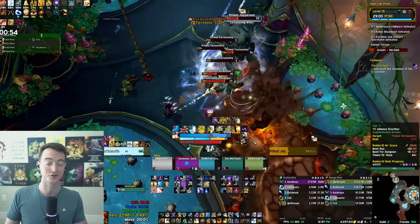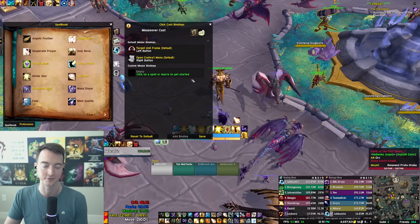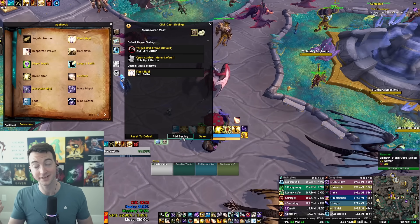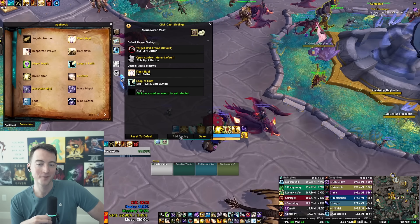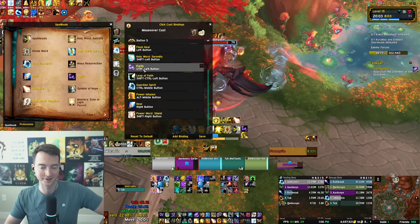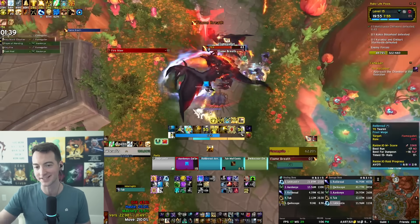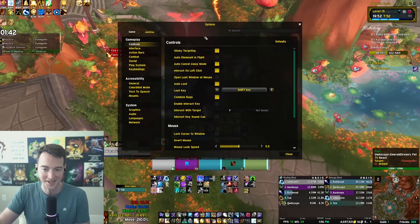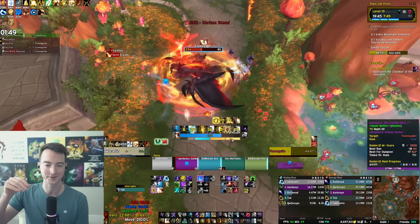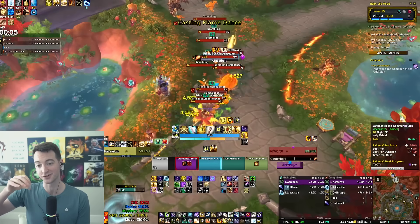I wanted to grab a couple add-ons and try that out with Blizzard's native click casting. If you go into your options and search click casting in the regular Blizzard options menu, they actually have their own click casting built in so you can bind everything just like the add-on Clique, which is quite nice. Although one of the very first issues I ran into was that some classes have bugs with their dispels, where you have to make a macro for the dispel and put that in the click cast menu for it to work — otherwise it resets the settings and doesn't save your dispel.